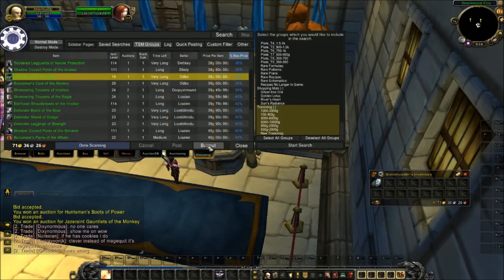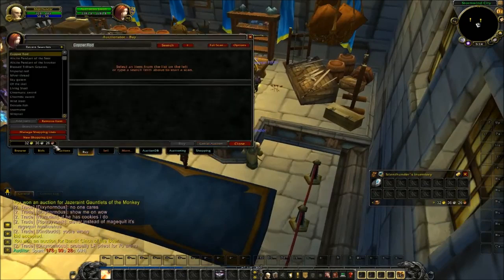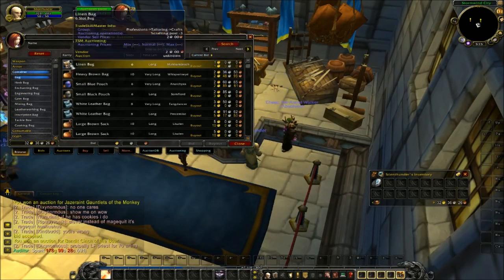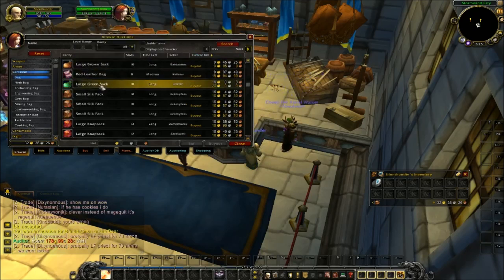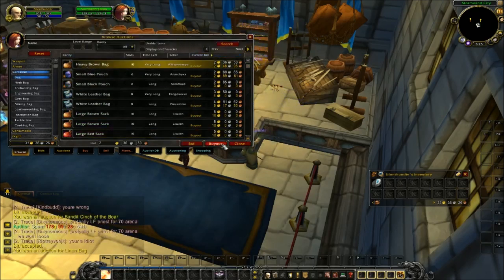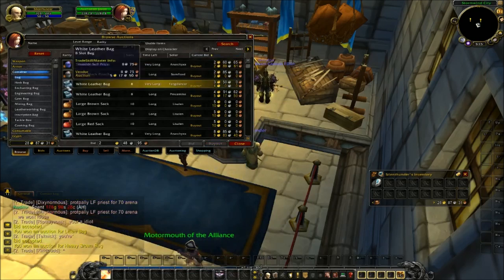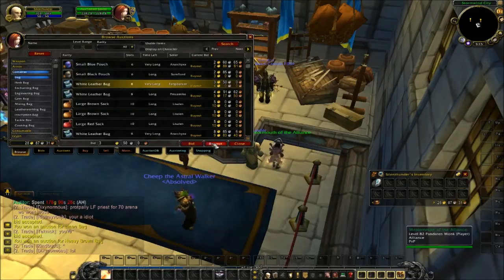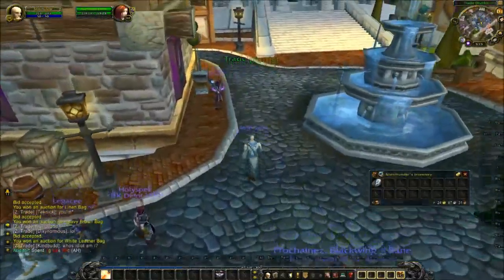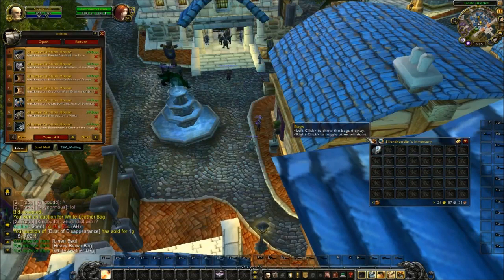I need a bag — it's time for a bag. Let's see what I can buy for a reasonable price. I think I'll buy this one for 1 gold — it's a 10-slot. I'd be careful, I don't have a lot of gold at the moment, so just buy some of these cheaper bags for now. That puts me down to 24 gold. I would love to find a Blingtron but there's just none around — it's kind of early in the morning. Let me equip these bags first so I can take all this gear.